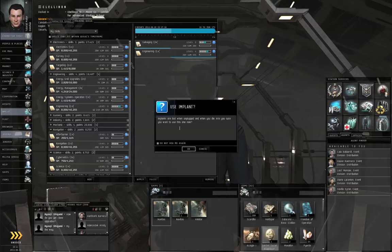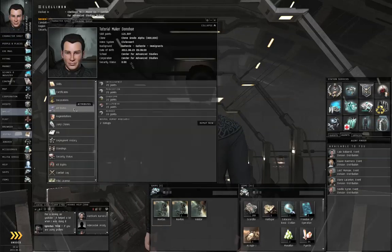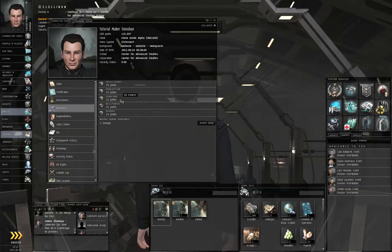Implants are lost when unplugged and when you die. Are you sure you want to use this one now? Click OK. Click the apply button again, go back to the character sheet, and let's look at the attribute section. Charisma was 19 points, now it's up to 20.